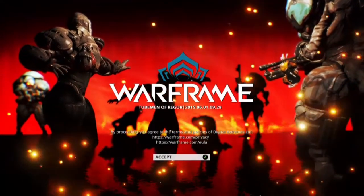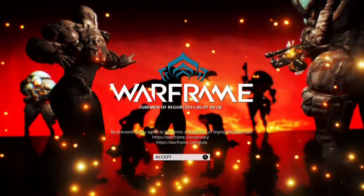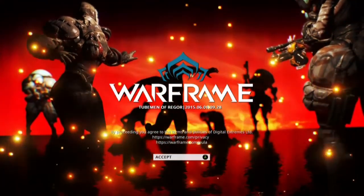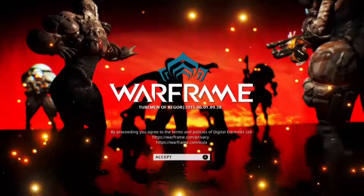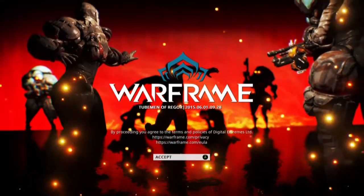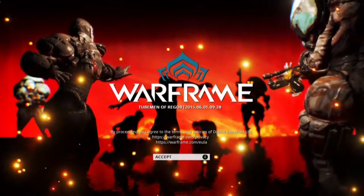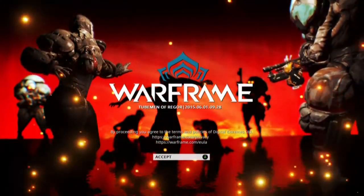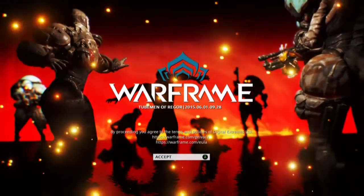Hi guys, in this video I'm going to show you how to customize your Liset, which is your ship in Warframe. That includes the exterior and the interior. You can buy three skins for 50 platinum in the marketplace. It doesn't matter if you have color palettes or not, because when you start Warframe you basically get a classic palette.